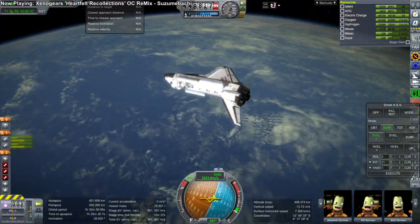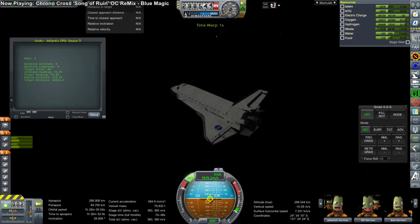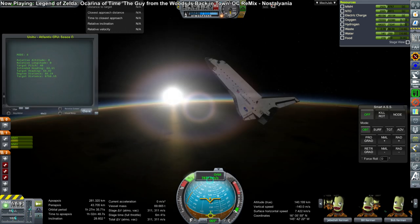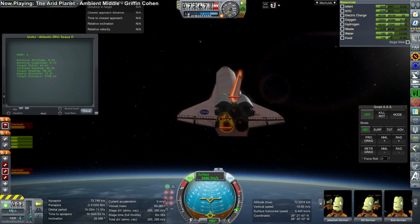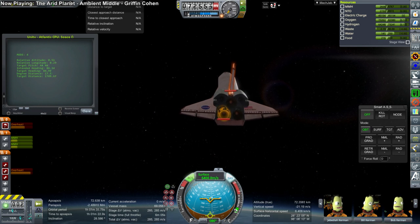The key problem with shuttles is re-entry. Especially with various shuttle models in Realism Overhaul, they have to have very particular center of mass and center of lift characteristics, temperature characteristics, and I have to fix my KOS script that handles re-entry so I don't mess up. We do have the balance pretty much worked out. The real shuttle's center of mass could vary by about 34 inches in the long axis - that was the maximum variation allowed.